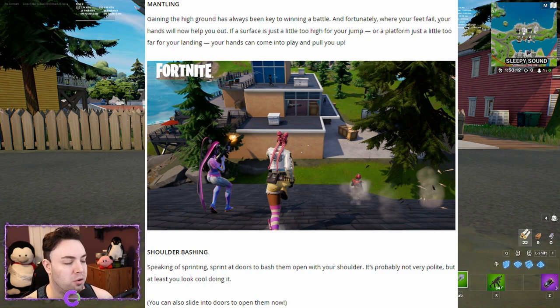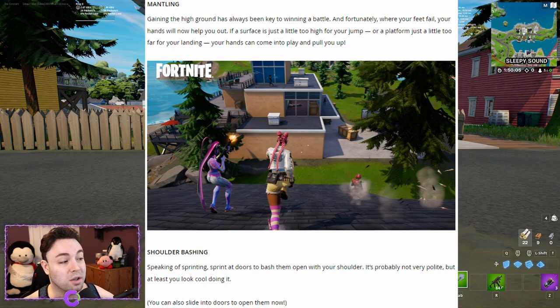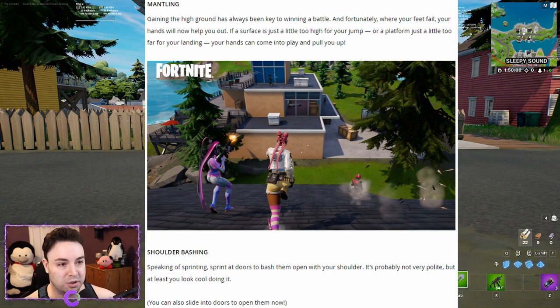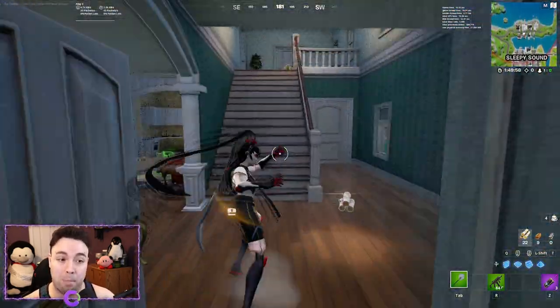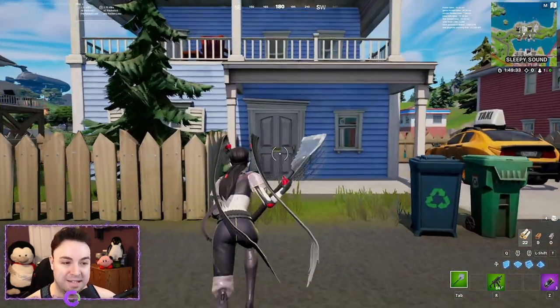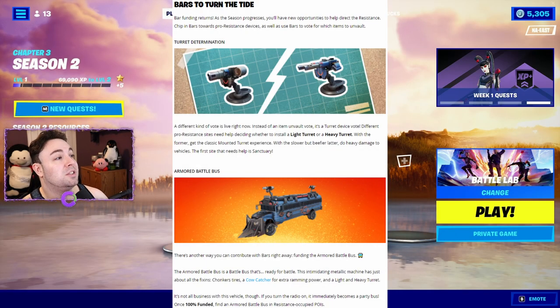Shoulder bashing: sprint at doors to bash them open with your shoulder — it's not very polite, but at least you look cool doing it. You can also slide into doors to open them. Sprint at a door and boom — you open it with the shoulder, and the same applies when sliding.